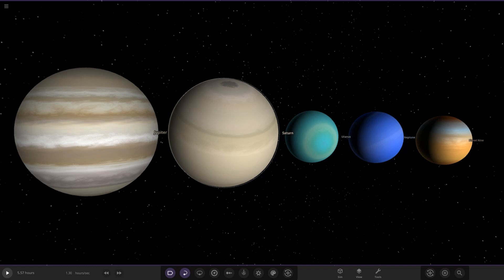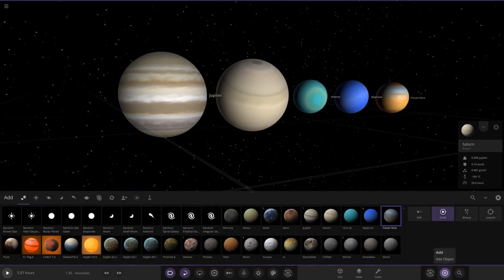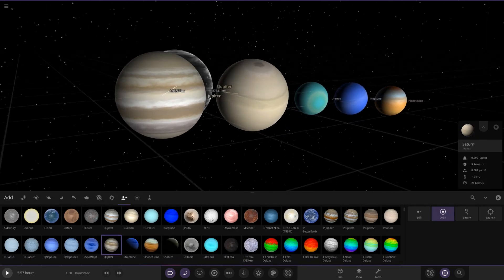Massive thank you to madpanic guy for sharing these with me to show in this video. So without further ado, let's see what he's prepared. I've already got them all saved in the menu — I've called them S-Jupiter, Saturn, Uranus, Neptune, and Planet 9.